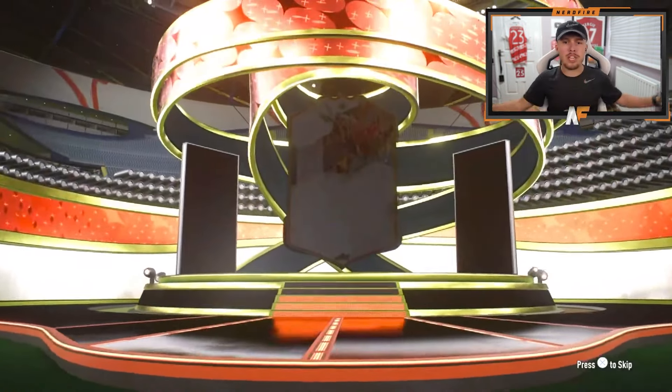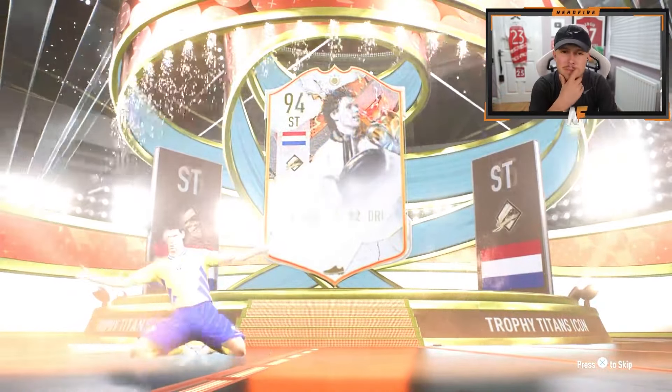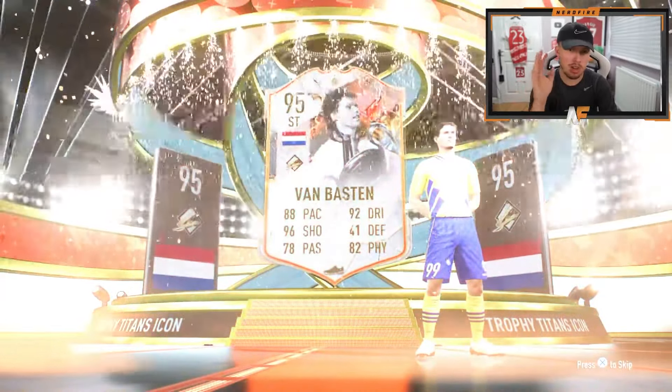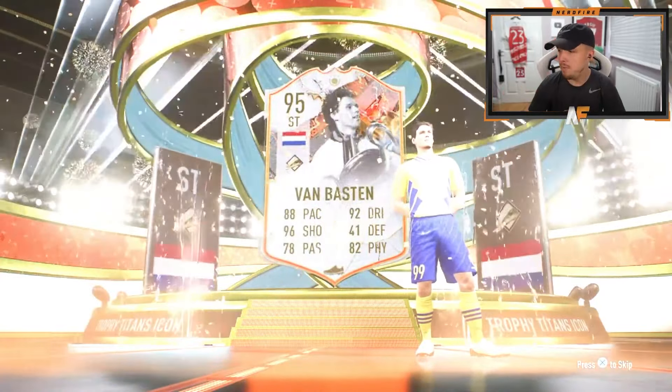My boy Jenka is here — number 18 of the icon packs. Trophy Titan — Dutch. Dutch isn't good, is it? France is good — you can get Vieira, he might be the only one. Brazil is good — Roberto Carlos is still solid. But if you see Dutch for a Trophy Titan, I just don't think it can be a dub unless it's fodder, and you don't really want fodder.